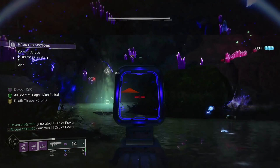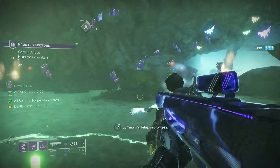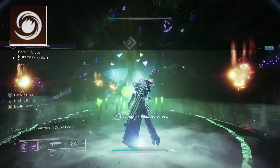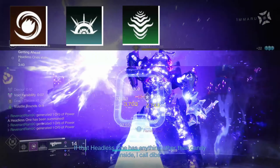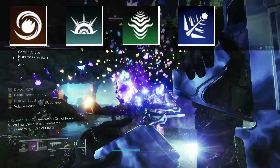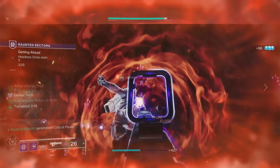You may be asking what grenade is best for this exotic — that depends on your subclass. I tested every single grenade in the game. For Solar, run Fusion Grenades. For Arc, Storm Grenades. For Strand, Threadling Grenades. For Stasis, Cold Snaps — and this grenade cooldown buff also applies to your Stasis turrets. For Void, the subclass I'm picking for this build, I went with Magnetic Grenades.